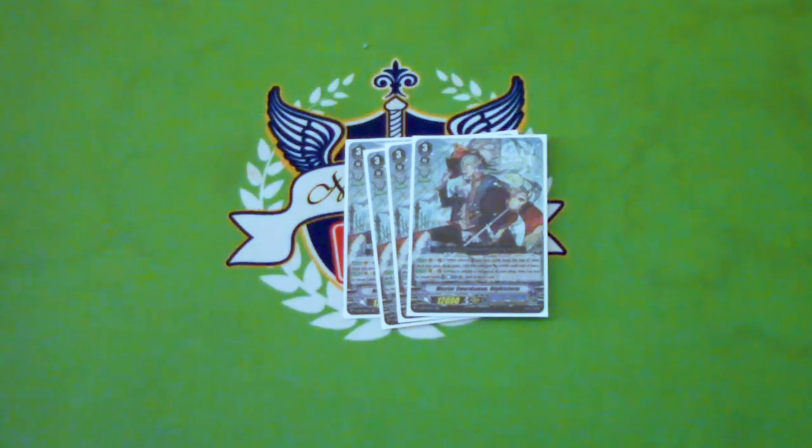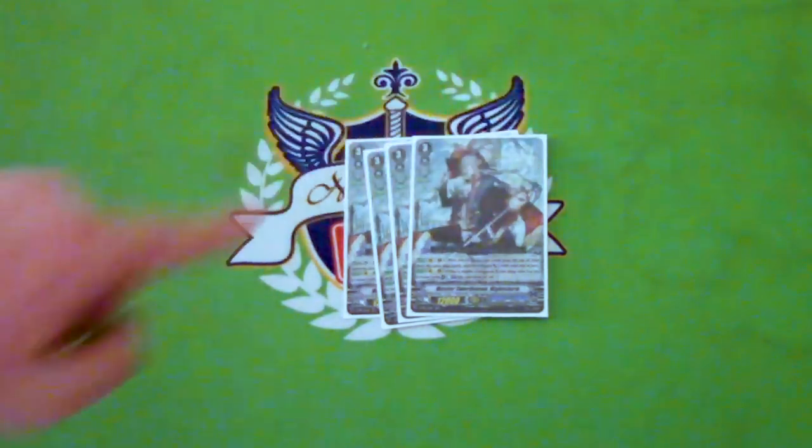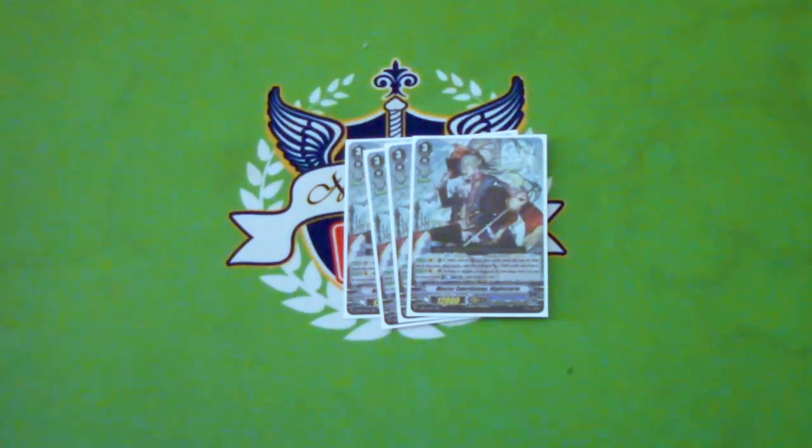The other skill is on Vanguard or Rear, at the end of the battle that he attacked a Vanguard, if you have 10 or more cards in drop, you can Counter Blast one and draw a card. Counter Blast in Granblue is pretty much free because of a card coming up later, so this is a way to draw cards if you happen to call him to rear. Most of the time though, he's just a ride target for the Protect Gift and something to get back with Greed Shade.